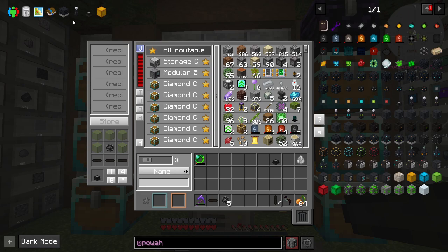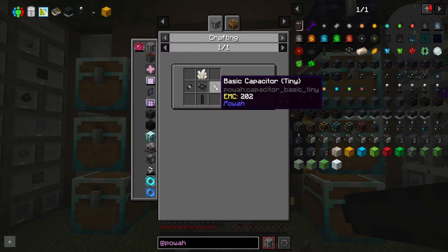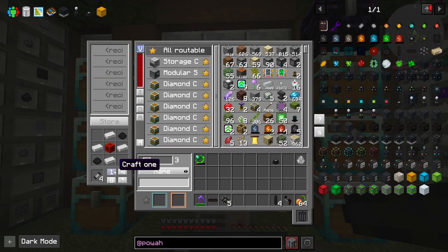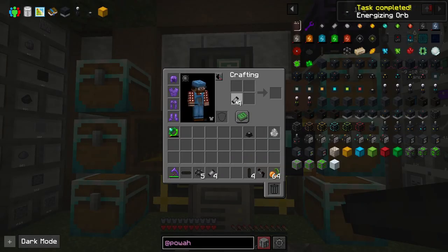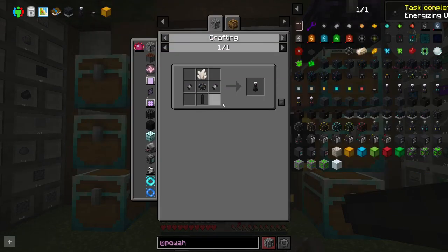I think that's enough to make this guy. There's my energizing orb. I don't have any basic capacitor tinies, so let's make some — that will make four of them. Let's do two of those, and I need to take some of these and turn them into tinies.